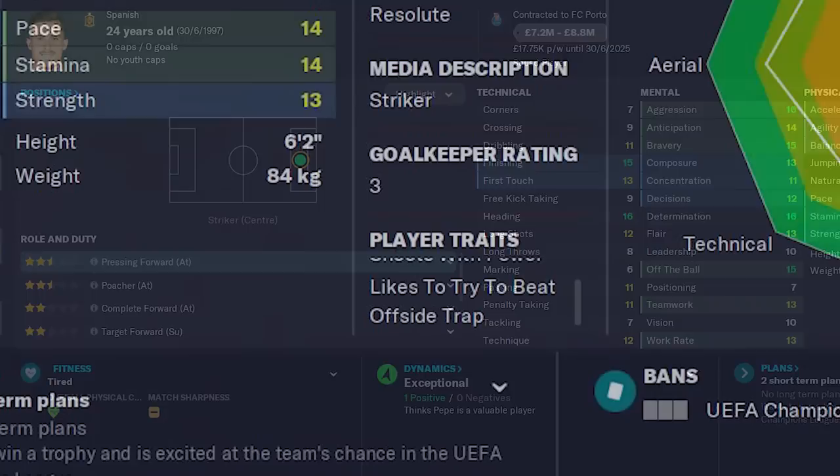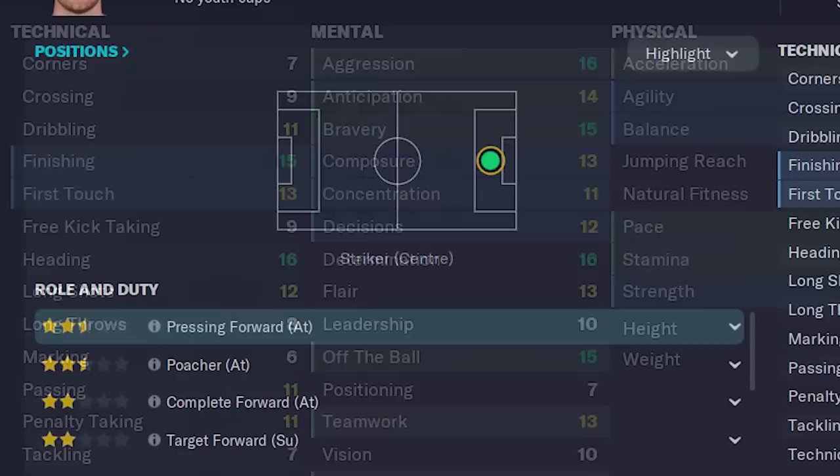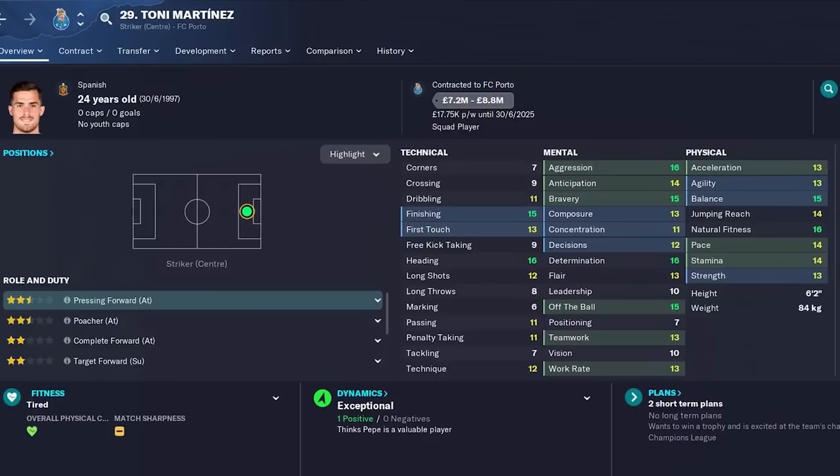The second player is a 6'2 striker with my favorite trait of likes to beat the offside trap. Physically he isn't rapid, but he's certainly not slow. He has fantastic aggression, bravery, and off the ball, with decent finishing and heading ability. He could definitely be used as a pressing or target forward quite effectively. Only being used as a squad player at Porto, you can most definitely persuade Tony Martínez to move clubs, and he wouldn't cost you more than £7.2 million.